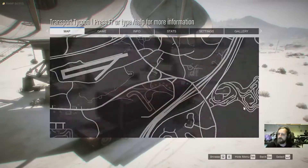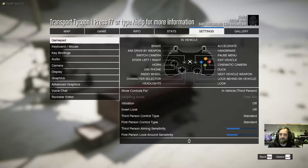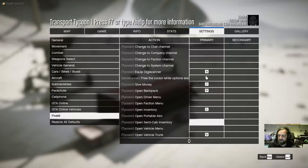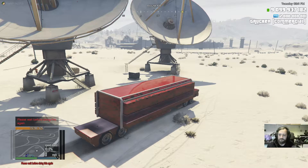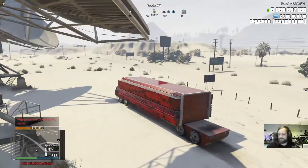We also got a new keybind. If you check the settings, keybind down to 5M, there's a new one called Open Semicap Inventory. This is gonna become a little bit more relevant, and I also need to find a button for that. At some Transformers you are going to need that.